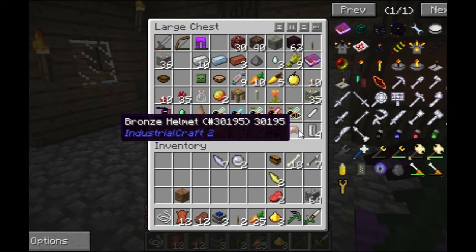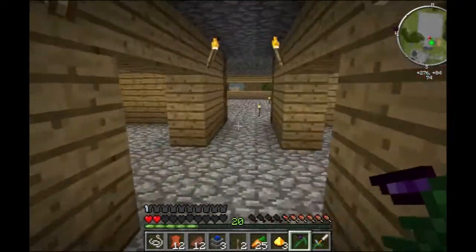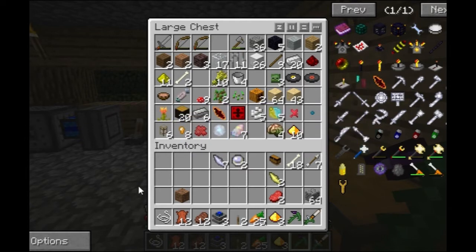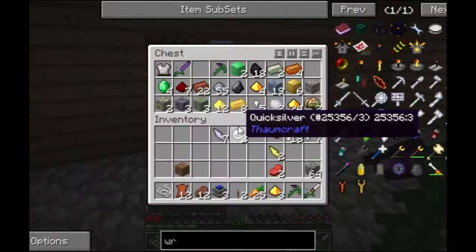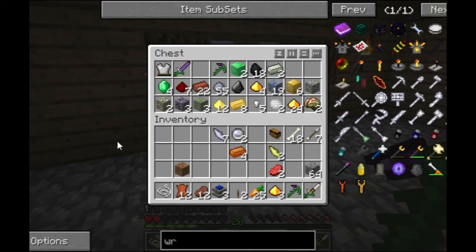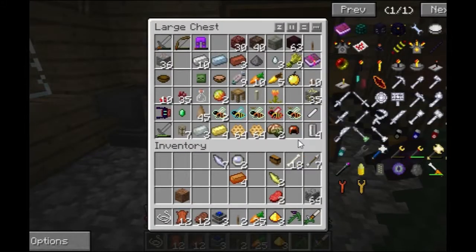There should be two portals over there - at least two. Okay we're good. Copper's in one of these chests. I placed some there. I need like four copper per cable. I found four bronze ingots, I'm just gonna make a copper cable. I'm gonna do it on my own. If I go and melt that bronze helmet I should get plenty of bronze to make the wrench.